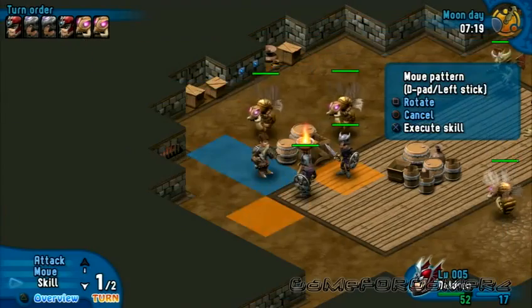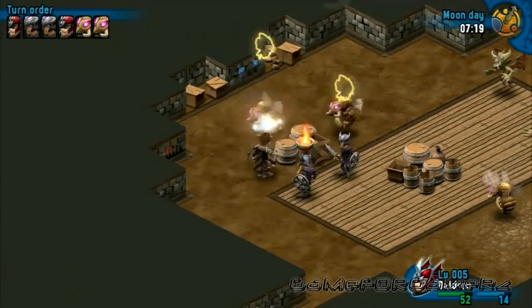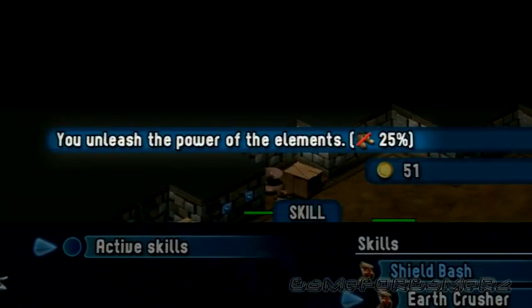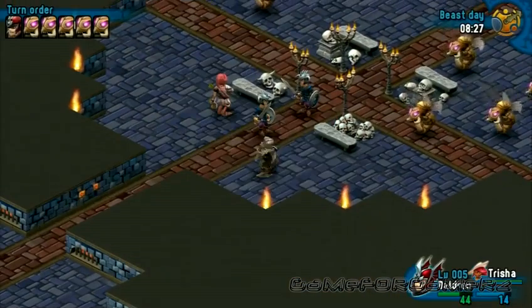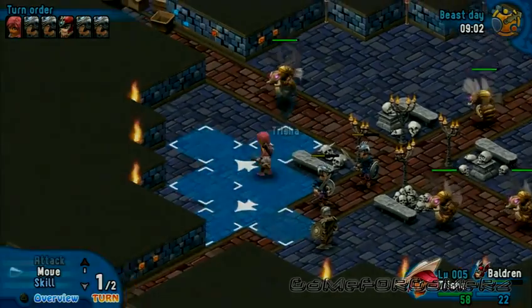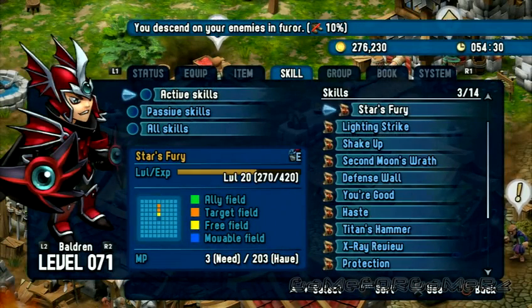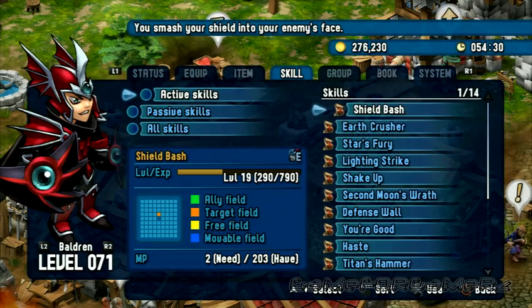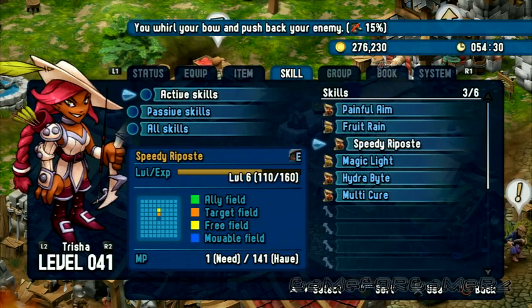Earth Crusher, on the other hand, has the ability to hit two targets at once. On top of that, there's also a 25% chance to bind the enemies. Once an enemy is bound, he cannot move for a few turns, which gives you a better chance to avoid damage from him. Casting skills can be a very useful tool, and what you have just seen is really just the beginning. In total, there are over 120 different skills that you will come across.